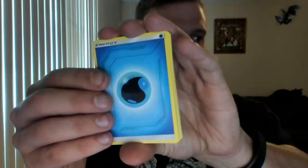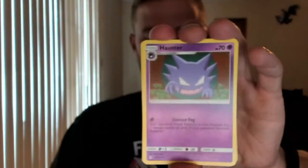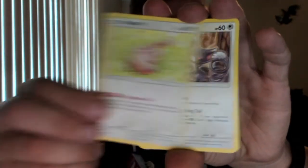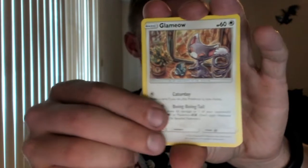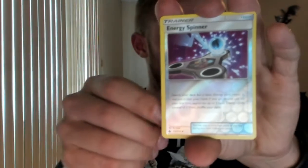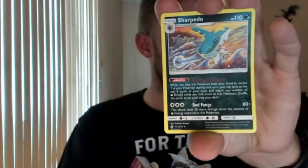There's that online code. Water Energy, Haunter, Cleffa, Hippopotas, Glameow, Diglett, Poliwag, Inkay, Tentacool. Oh — an Energy Spinner. Why does it look like a fidget spinner? And a Sharpedo, non-holographic rare.